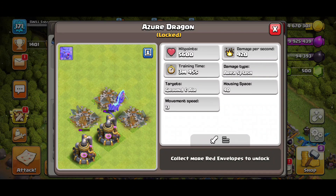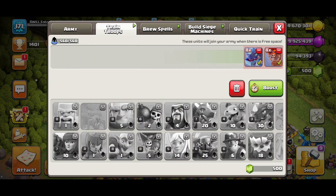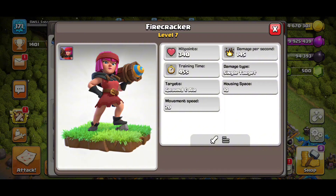I need to play my main account more instead of the little alt accounts I have, so I need to go ahead and get this thing unlocked. That's what the Azure Dragon looks like, and we also got this Firecracker.